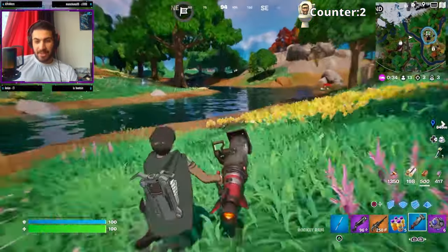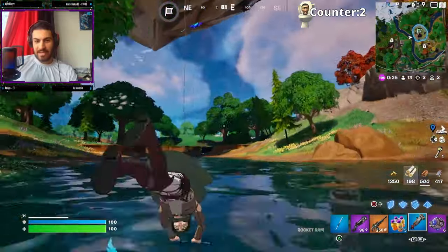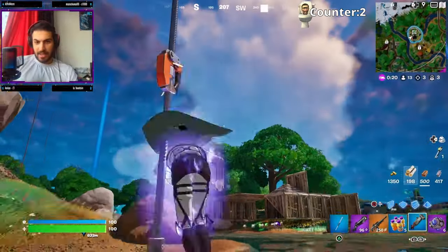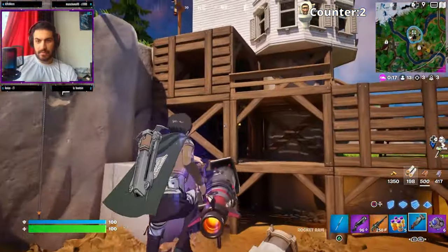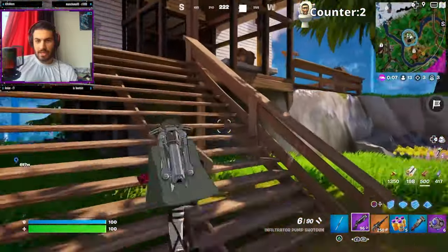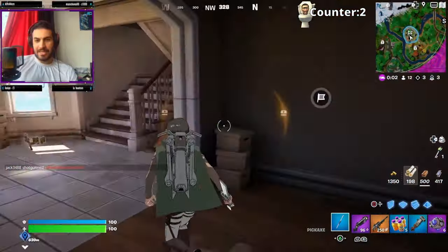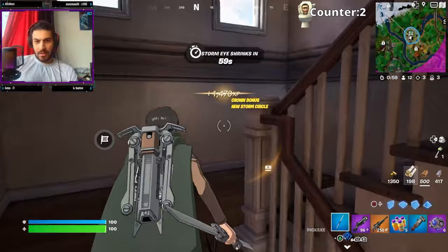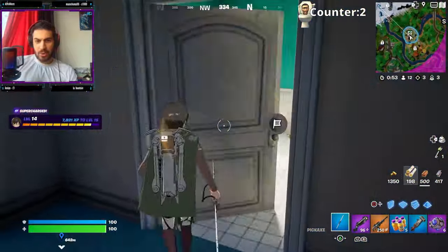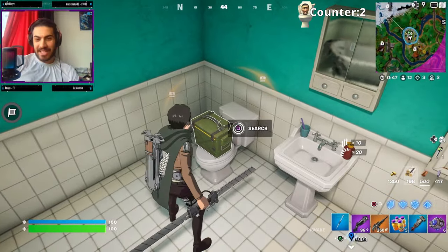I guarantee there's a toilet up there in that building if my memory serves correct. These islands are usually very dangerous and filled with players — we gotta risk our lives, we have no choice. There's a plant up here. I'm gonna sneak into this building. Oh great, there is someone here — I'm just going in here to find some toilets, please leave me alone. In here — no, I don't want a bedroom, I want a toilet!